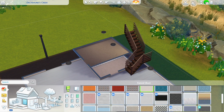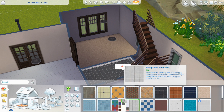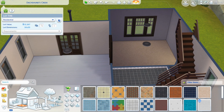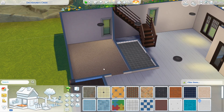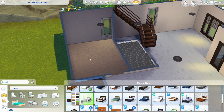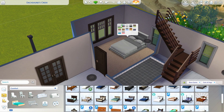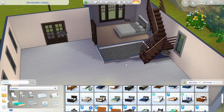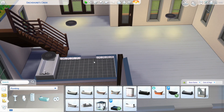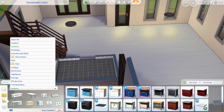I kind of wish I would have kept the white floors as well. I ended up changing them to dark wood and I think it makes the place look smaller. This always happens to me — I look back and think 'what was I thinking, what I had was fine.' But I remember when I put the kitchen cabinets in it was clashing a lot, so I ended up changing it because of that.